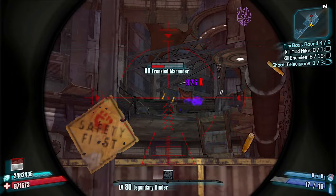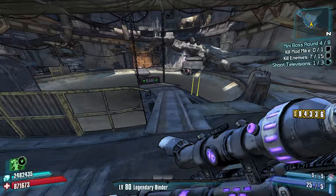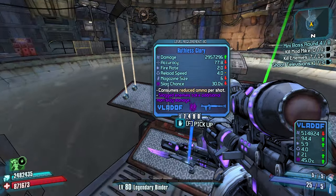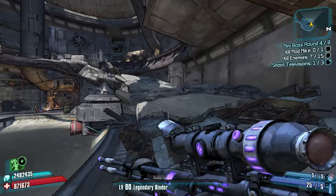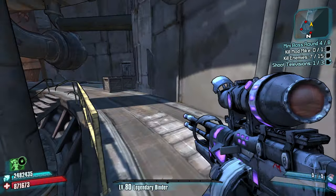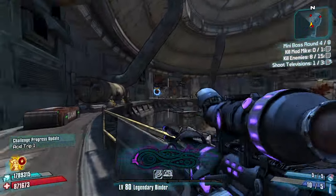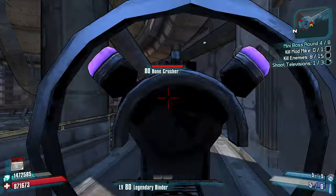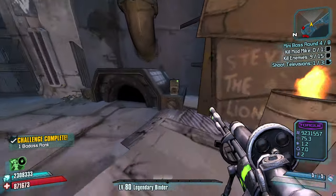Too easy. Here come some launchers — nope, keep it moving. Also want to shoot some TVs. Jump up here — I don't like being down towards the bottom. Pick up this laddie first, then switch focus to this guy. Only five shots left — that did enough. With no ammo, I'm going to want to open up some ammo chests.